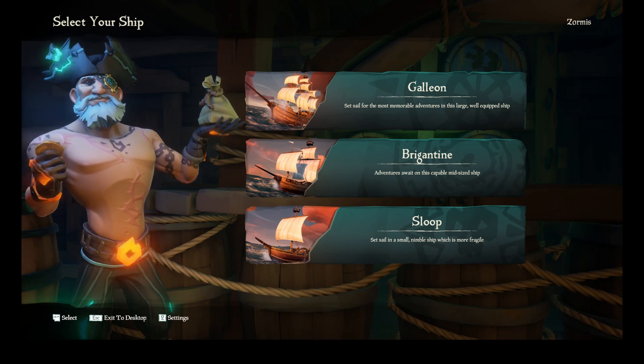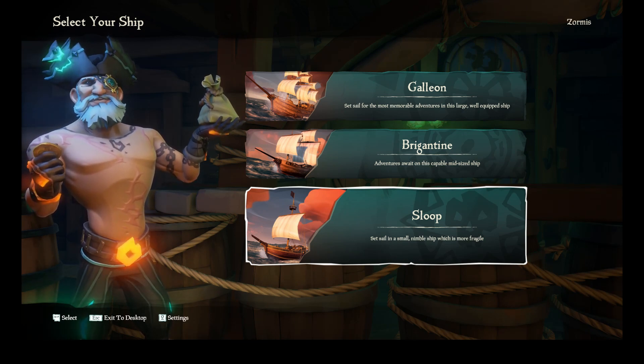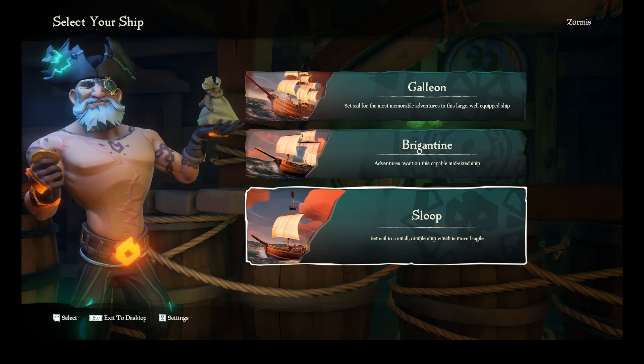First we will discuss which ship you would want to start with out of the three. The sloop, the smallest of the three, holds two crew members. It has one sail and two cannons. This is the slowest ship with the wind, but it is also the quickest ship against the wind and it's also the easiest to maneuver, making it a great choice for solo players.